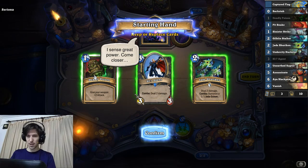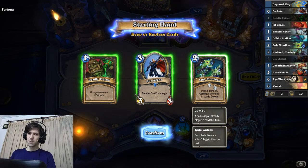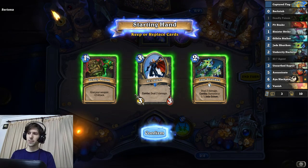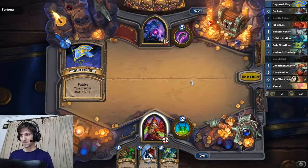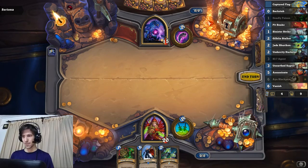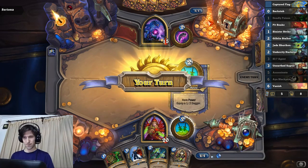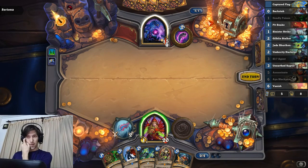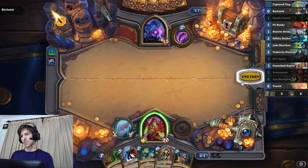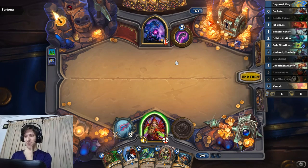Aya is a good card to keep. Deadly Poisons are alright but this would be better if we actually had something to combo with. Is Jade Shuriken worth it? I'll keep all three. Pit Snake and Gilben Stalker and Sinister Strike are not exactly what I would call ideal cards here. Another way you could try to win is like Malygos Rogue, but that's just no good - good luck building that.